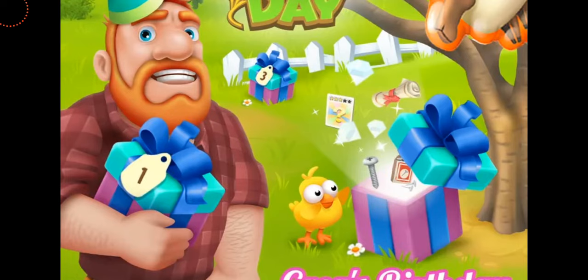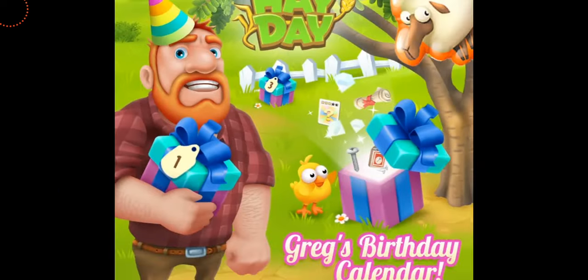In Greg's Birthday Calendar, you have to go to Greg's farm, just like in the Christmas and Halloween calendars, and you'll be finding these gift boxes randomly placed on his farm. You'll have to open them every day — there'll be gifts inside, and it might contain a special decoration, maybe a birthday cake that we've seen on Greg's farm.